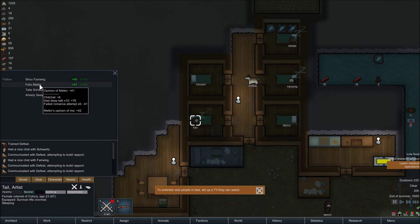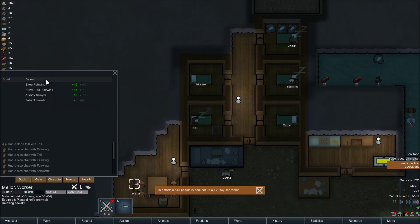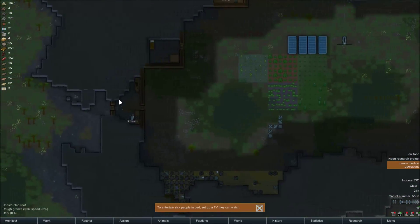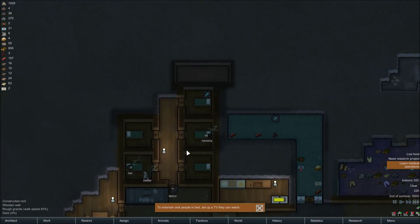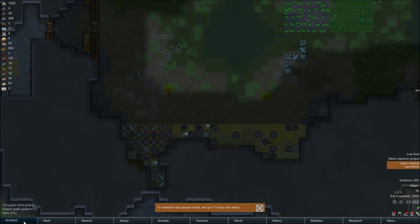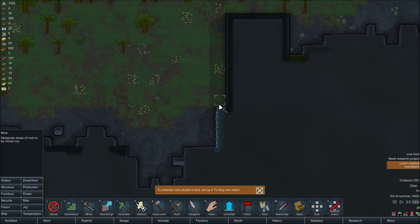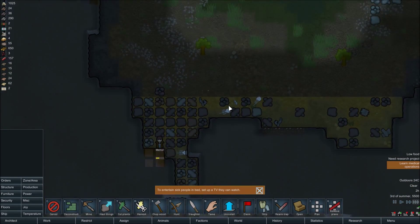Failed romantic relationship — interesting. Five times failed romance attempt, five times. Interesting — what's Miller gotta say about this? I'm confused. What do you guys want me to do? Anything special I should be doing this series — this season, just tell me in the comments below and I might do it. You get like no machinery from mining — it is a little ridiculous.